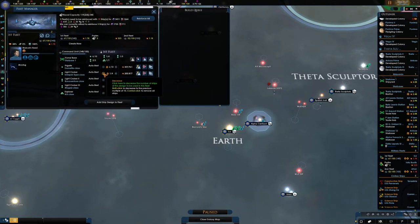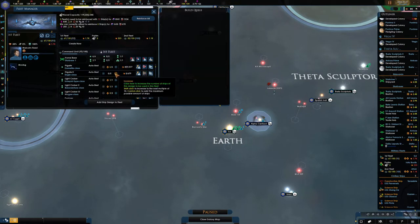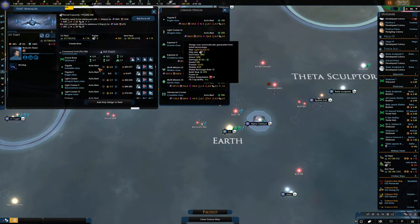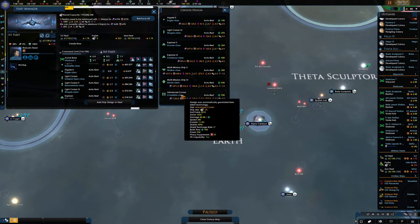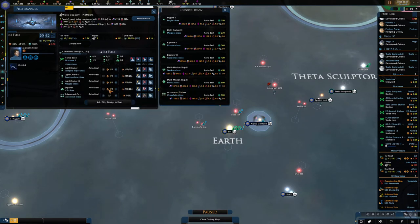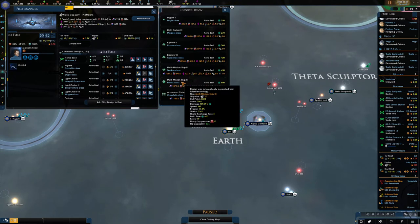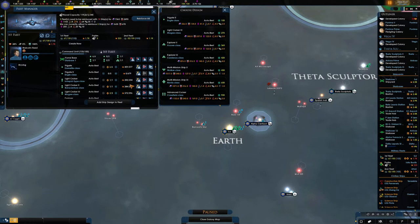We're going to bring them down because we've got new ships now which we can use. Let's add in some Frigate 2s - maybe five of those. Cruiser 3s, I've got some of those. What else would we need? The advanced cruiser - let's get one. Multi-mission ships, the explorer - let's go for a multi-mission ship. Just one of those as well. And let's have three of those.